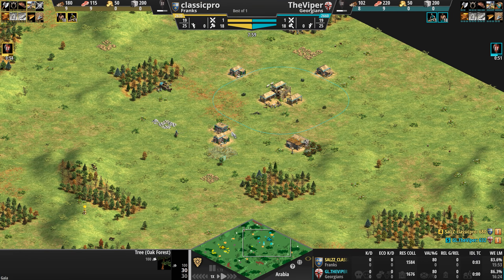Classic Pro already has the resources; the Viper gets his gold income and makes the push. The Viper is somewhat stuck — can't move without taking Town Center fire. Classic Pro risks it and the Viper pulls off fancy footwork, evading the Town Center to pick off a scout. The Georgian cavalry's HP advantage makes sense: they regenerate 5 HP per minute — not a lot, but on a unit with 65 HP after Bloodlines, it adds up. The Viper goes up to Castle a minute behind his opponent.